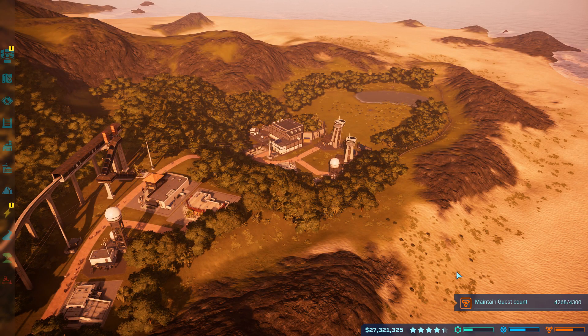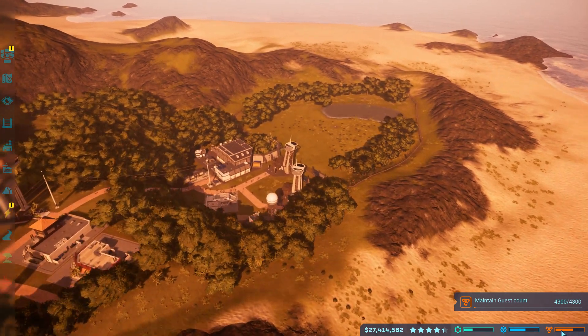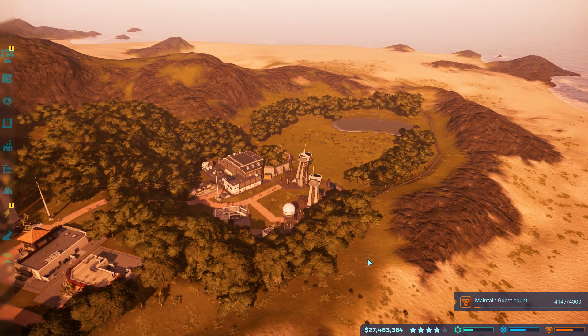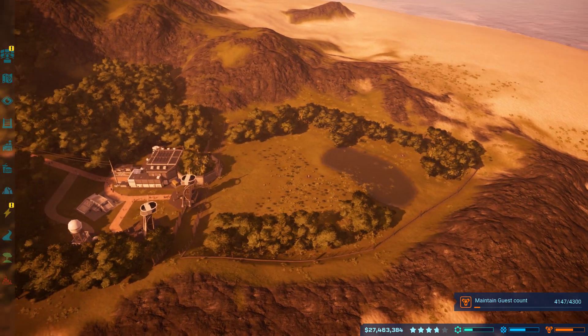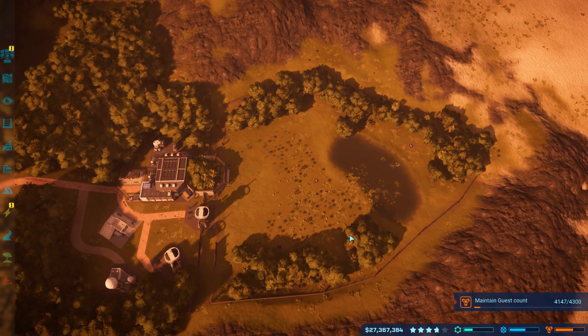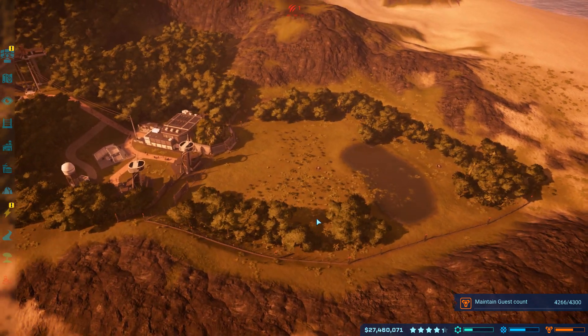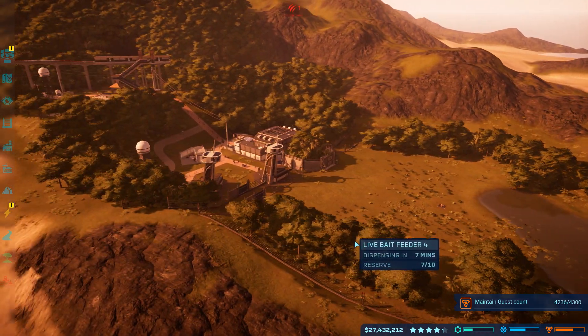Hello everybody, Minnstorm here, welcome back to Jurassic World Evolution. In the last episode, we ran through the security division mission, which involved getting a Velociraptor and a Dilophosaurus to fight, which didn't go well for the Dilophosaurus. And then we needed to keep the victorious Velociraptor contained in its pen until a certain amount of time expired while it constantly tried to break out.